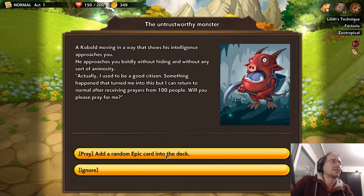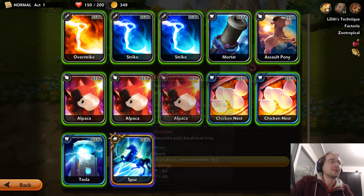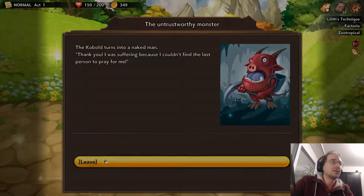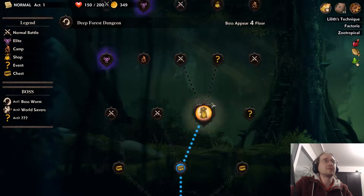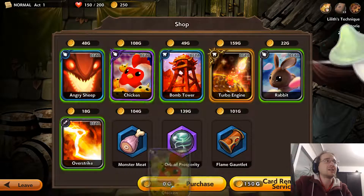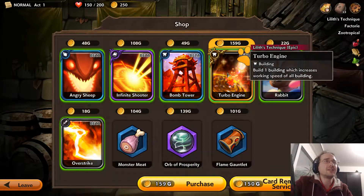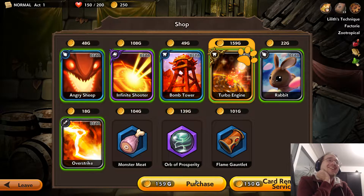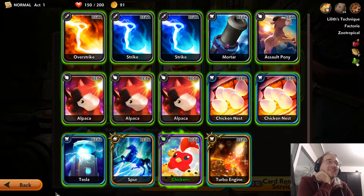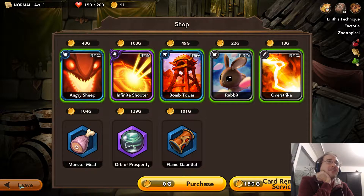Add a random epic card to our deck. We added Spur, which adds animals. This is a building, so we just dilute our deck a little bit. But if we add animals to the deck, that will actually upgrade them. I mean, we are going for the chicken deck — does this work? Maybe it works. If that works with the chicken nests, then we might have discovered something.